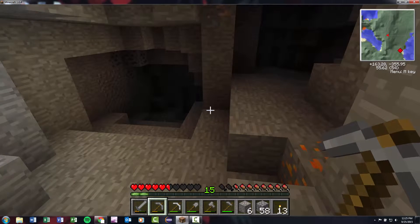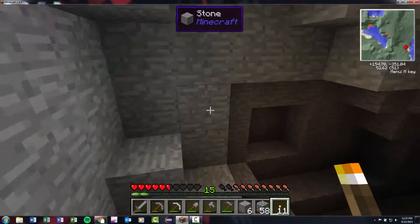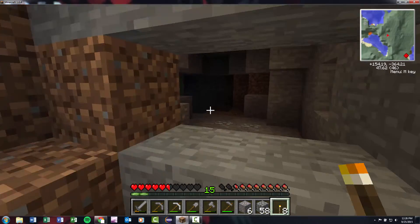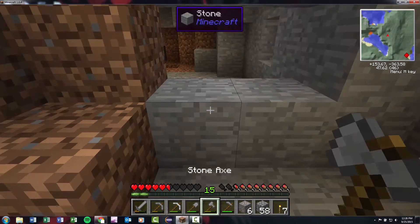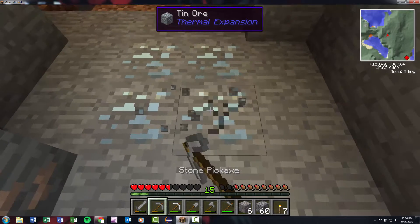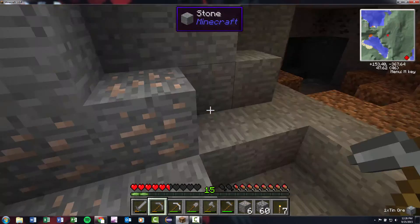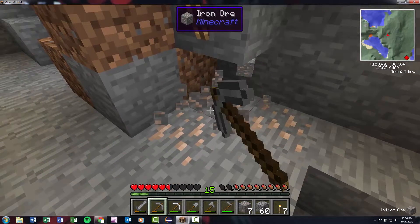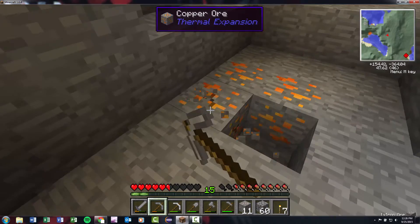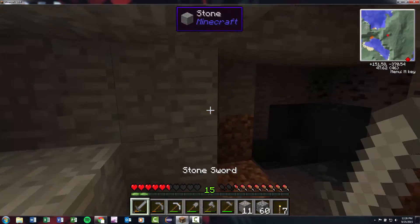We're definitely gonna have to come down here. Is that diamond? No, that's not diamond - I got excited. I don't think we're really deep enough for diamond, except for whatever that is down there that looks suspiciously like a diamond. No - but do you hear that? That's a slime. That's silver by the way - no wait, that's tin. So I combine it like this. There's definitely a slime down here. Let me grab this iron real quick. I don't know what that is behind me - I think that's copper, yeah it's copper.